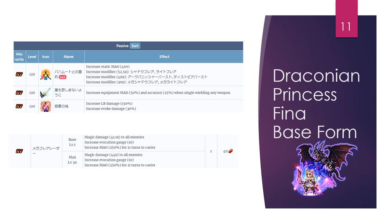Now let's move on to Draconian Princess Fina. Her base form only received new passives — 150% LB damage and evoke damage, though she doesn't actually have evoke damage skills in her base form. She didn't get new active abilities, but she gained 400 more static magic and some of her abilities have increased modifiers. Her LB in base form was not changed at all.